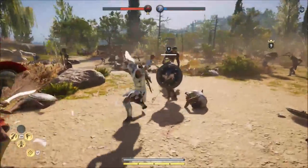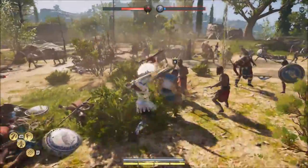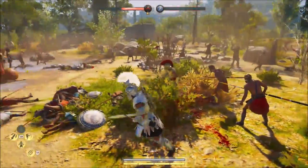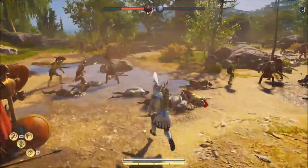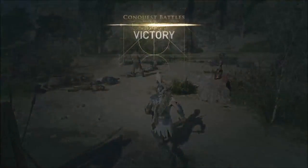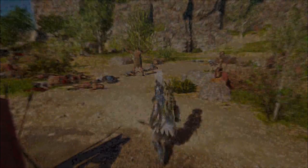Is there another captain? Yes, there is — I see him right there. Once I kill him I should be able to win the battle. We're kind of winning, they're retreating. We won! Sparta has defeated Athens — Megaris will now side with Sparta. And rewards! I've got a lot of money from these battles.